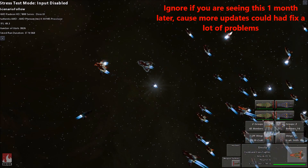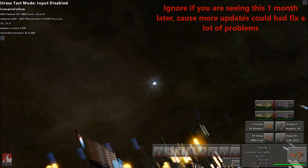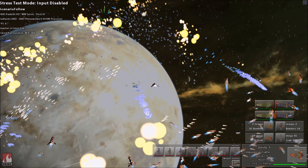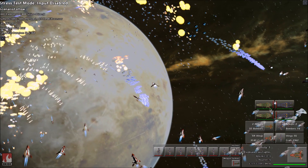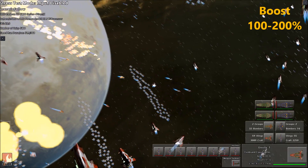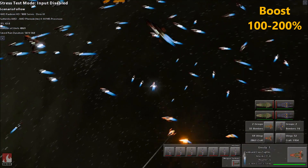Groundbreaking features about Mantle: much less overhead compared to DirectX and a massive boost. This lower overhead makes the CPU much more efficient at processing things, and everything seems much more lightweight compared to DirectX.